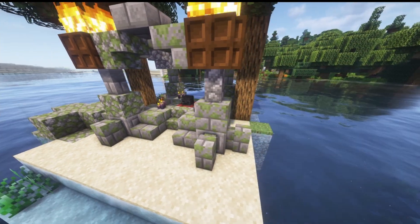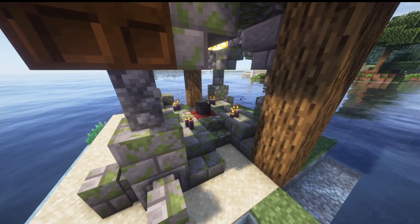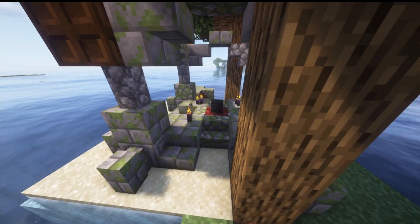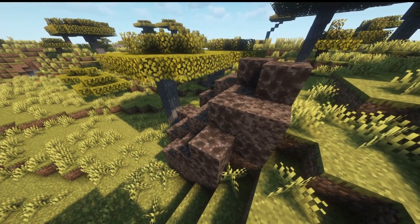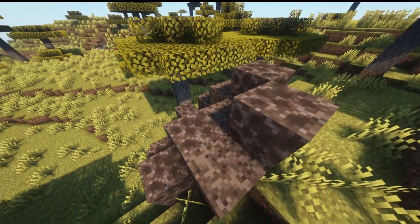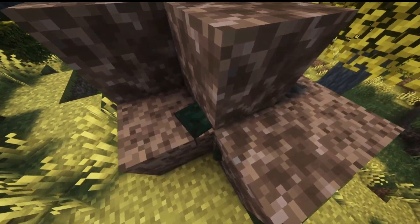Next up is the cave spider nest — a little nest made of nest blocks with a cave spider spawner inside. Not much else to it. There are a few variants: one for regular spiders, forest spiders, and toxic cave spiders. They're all pretty much the same thing, just with a different spawner in the middle.